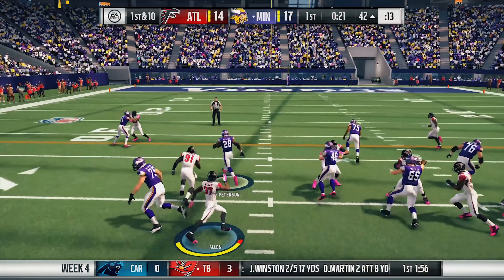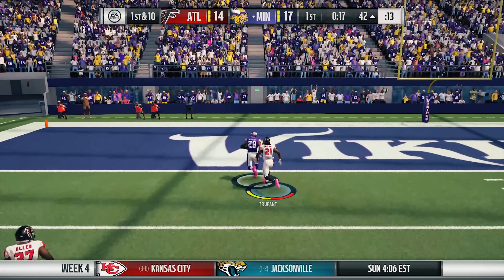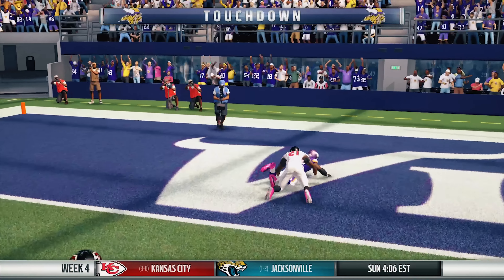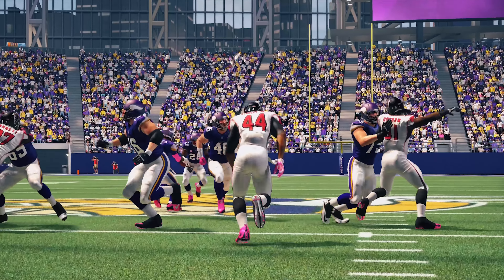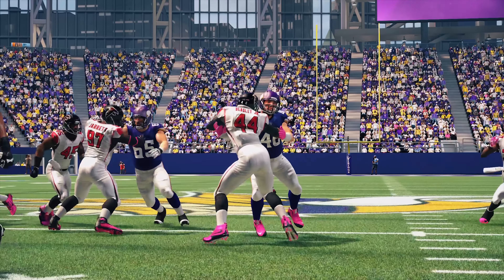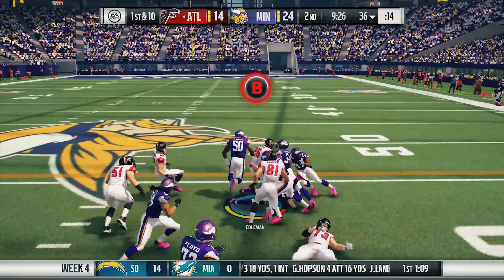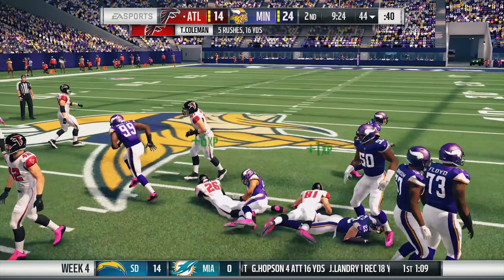It gets worse because on the very next possession, Adrian Peterson breaks one loose and takes it all the way to the house. Our run defense on that play was just horrible. Vic Beasley really let me down by getting walled off in the B gap — I thought he'd play that better since I covered the edge with my user safety, but once he got blocked, he gave up the big play to AP.